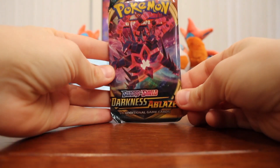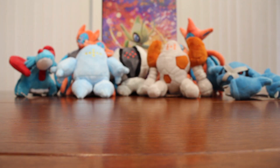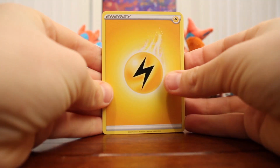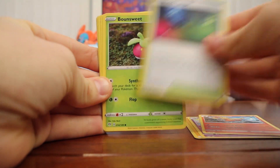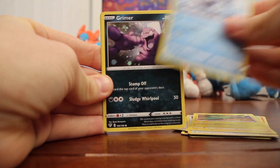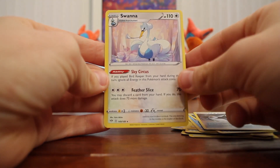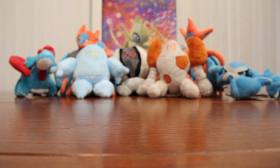Second pack — Darkness Ablaze. Here is the code card. Starting off with an Electric Energy, Poltergeist, Combustken, Glimwood Tangle, Bounsweet, Dunsparce, Electric, Galarian Mr. Mime, Grimer, Reverse Holo, Powerful Energy, and a Rare Swanna. That's all right for two booster packs — not a bad pull ratio.